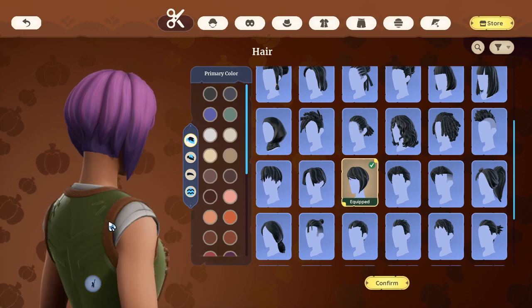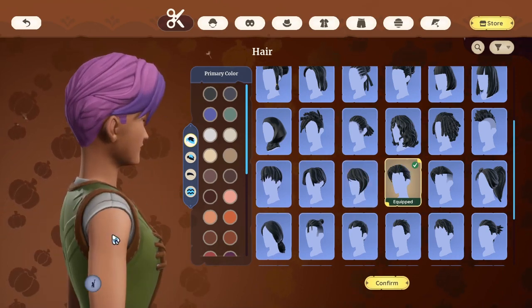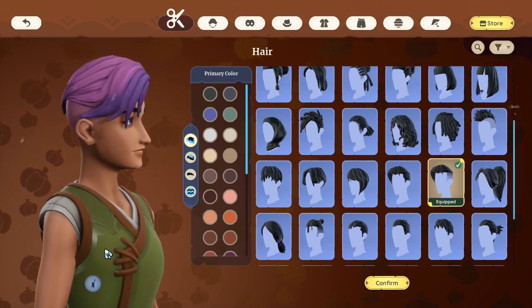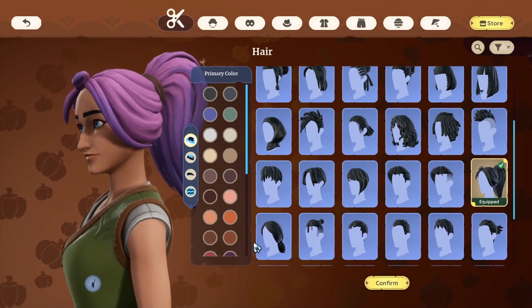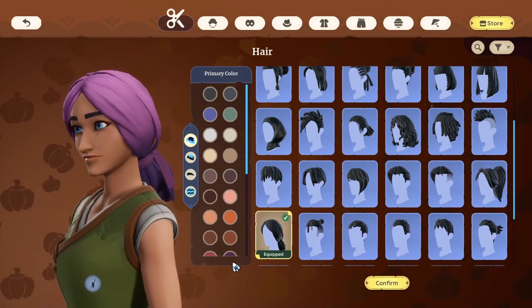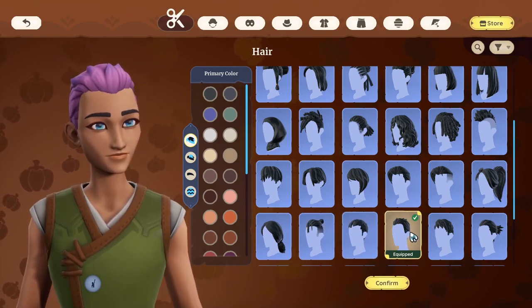Typically I'm a fan of short hairstyles, but for this character I want to make her a bit more wild — as if she's used to living in the woods among animals and nature, but also wants to look semi-presentable for when she visits the town.